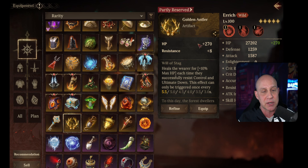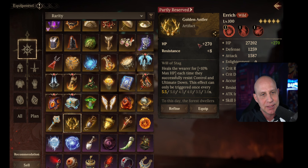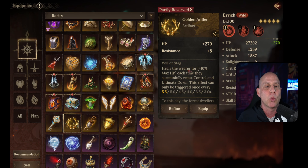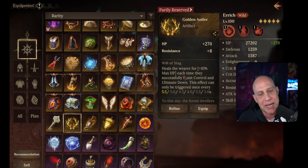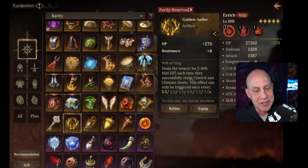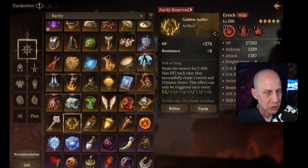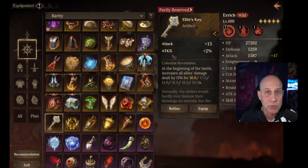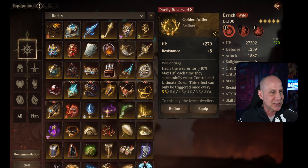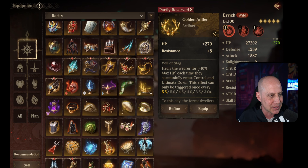The Golden Antler gives HP and resistance — whenever we resist control or ultimate-down, we heal 10% of our max HP every three seconds. That doesn't sound that great. It would have to be an encounter where you know you're going to be controlled all the time and ultimate-down all the time, and you'd need higher resistance than what's provided. Is it worth a legendary artifact to get 10% max HP every three seconds? Probably not every three seconds either — so I don't know if I'd go for this. We'll have to see what we face in season three.